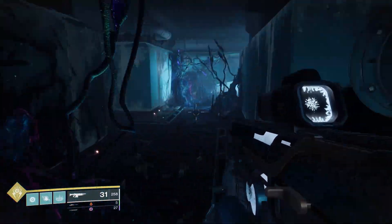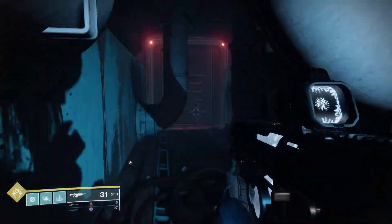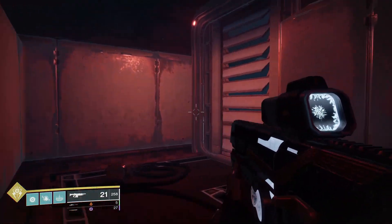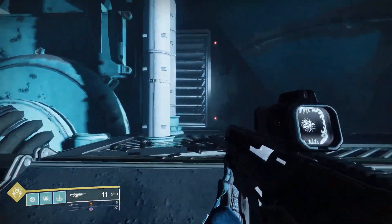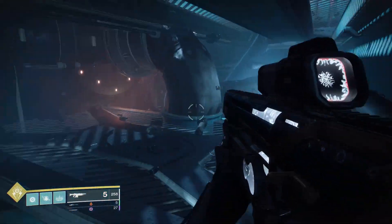Now that we're inside the ship, we're going to be going through a little maze through these vents. There are a few that you have to shoot through to get by, but just follow the path I take until you get to this big opened up blue lit room.